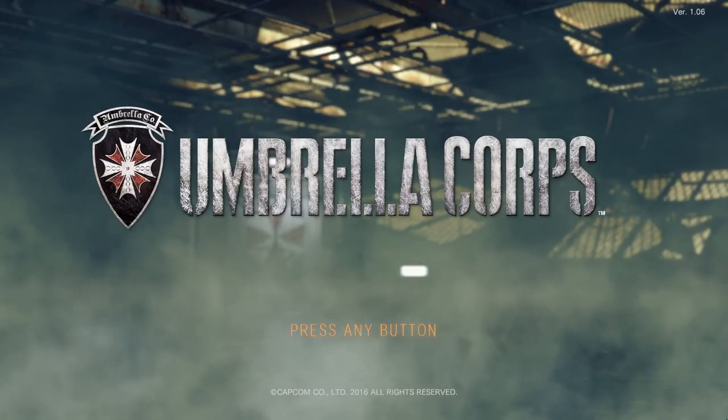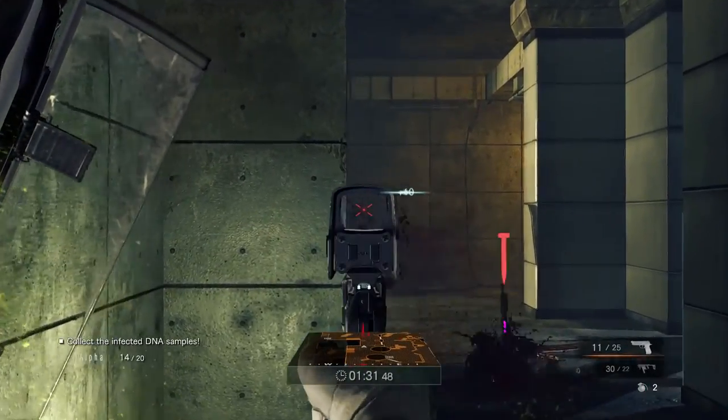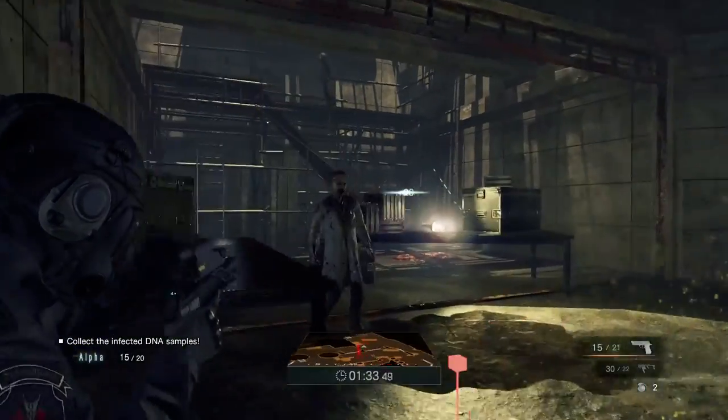Umbrella Corps takes place in a training zone for members of Umbrella's armed forces. Just don't expect any cutscenes or narrative, because there isn't one.